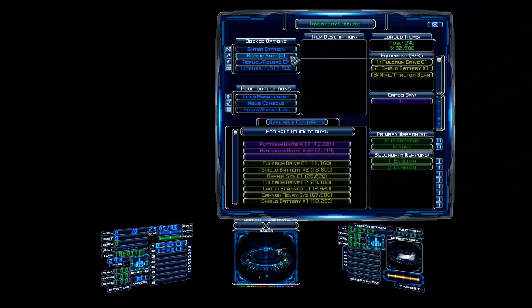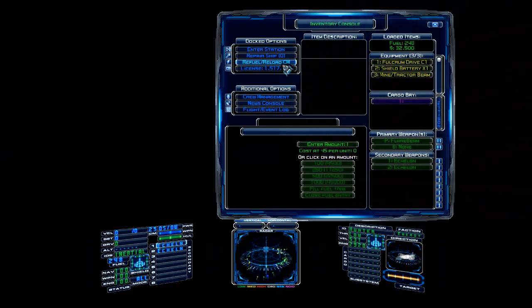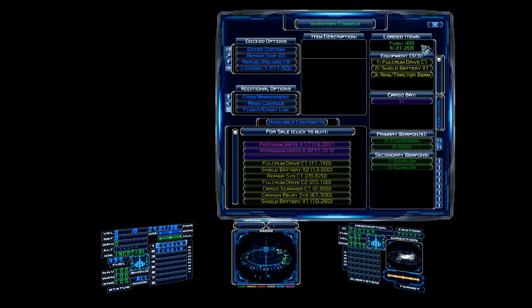If our ship was damaged, we could hit this button to repair it — it would cost money depending on how damaged we were. But we're not damaged right now. This is a very important button: I personally like to refuel every time I land. We haven't refueled in a while, so we'll hit that button — a little menu pops up where you can enter the amount of fuel units you'd like to buy. It costs 45 credits per unit. I just say fill my tank — now we have 499 units and won't run out of gas in the middle of space.